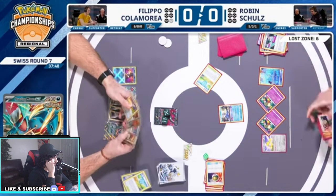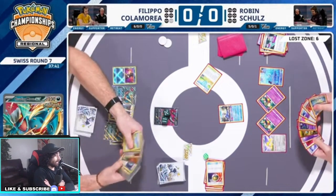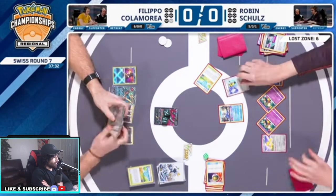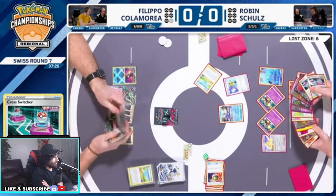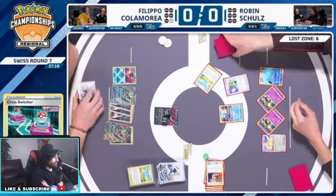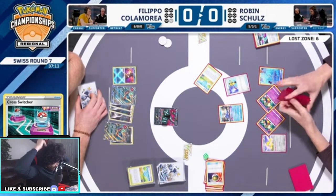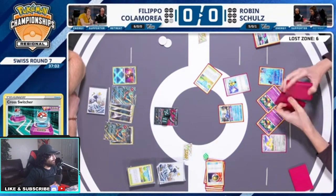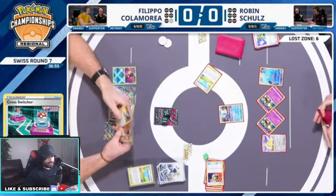Oh no — it does actually get a KO, 220! It does get the KO! This is great, this is amazing for Robin. He's finding the way. But he also needs to start setting up for the second Roaring Moon. Now when Roaring Moon comes back at him — yeah, there it is. He needs to get the Charizard back, get those Dark Patches back. There's a Roaring Moon in the trash — you need to bring it back. Robin Schulz is doing really good guys.